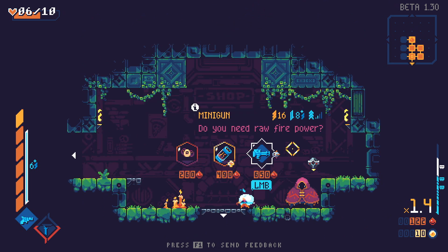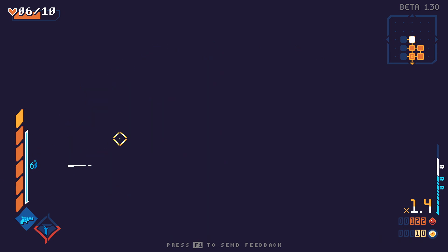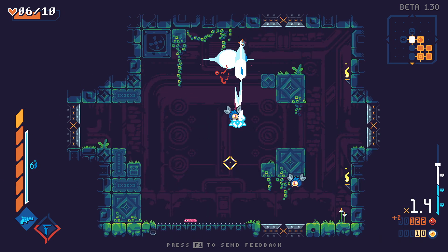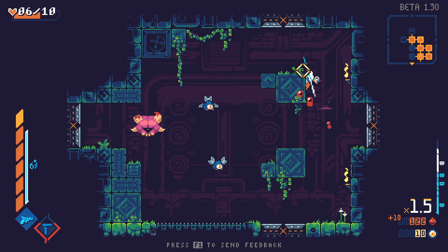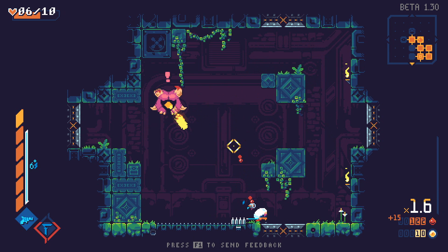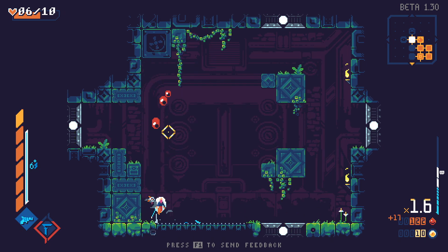Hello, Greed. Minigun? Not great. I'll take the health — I don't have enough money for it. Money is the blood that comes out of enemies, by the way. You use blood for money. It's kind of like Dark Souls, except I'm using blood instead of souls.